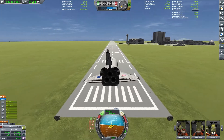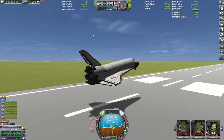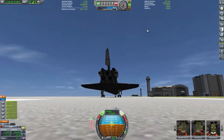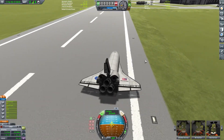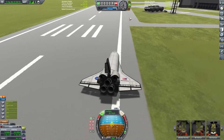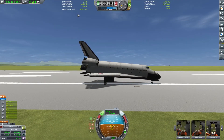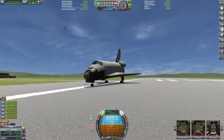We've got the speed brake deployed and we're deploying the gear. The good thing about this mod — though you won't see it well because I did an awful landing — is that the nose can stay in the air for a fair while if you try to keep it up. You can't really turn on the ground though. The brakes are very strong, so I'm just pulsing them. And we're done — I hope you enjoyed the video, bye!